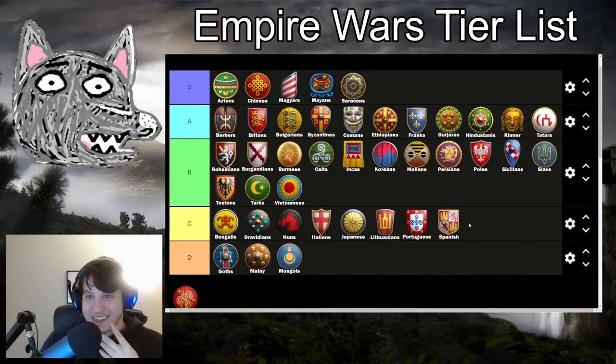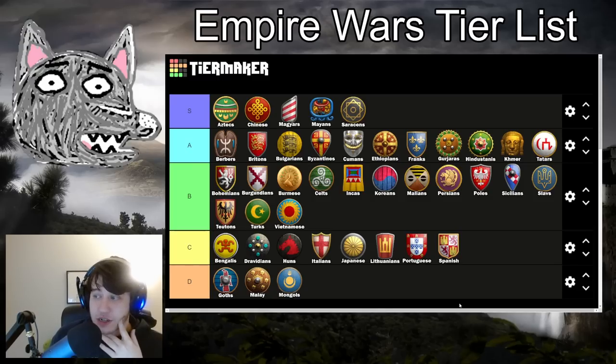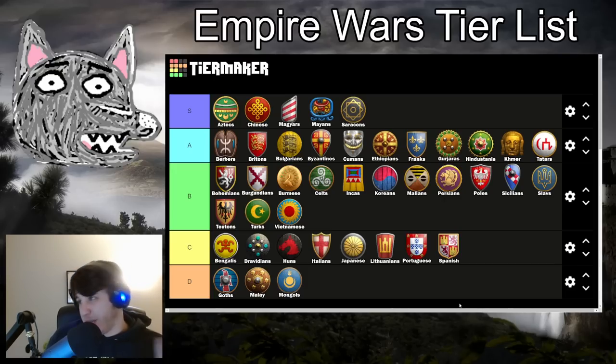Vietnamese — B tier. You can get your eco upgrades discounted right away. You don't really have much of a Dark Age bonus so that's totally fine. Your archers and skirmishers are going to have more HP — even your cav archers in mid-game, which can be helpful. I don't think they're quite fast enough to justify A tier, nor is their economy quite as explosive, but they're still a really rock-solid civ. You can play them on pretty much any setting and they're going to be fine. Especially good versus archer civs, but you can still make them work versus melee-heavy civs. If you're an archer-type player, Vietnamese will give you everything you want — you just won't want to pick them over Britons and Ethiopians.